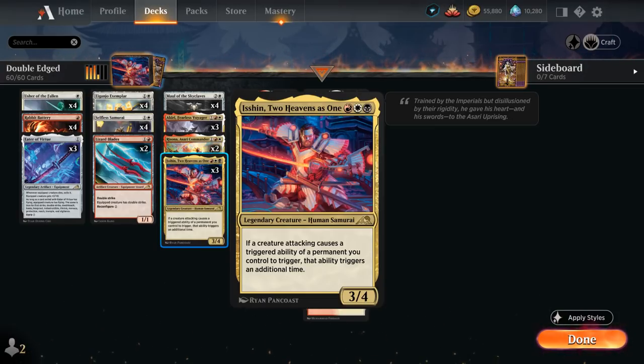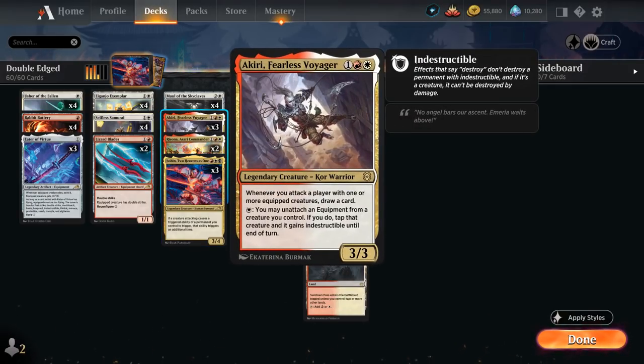Isshin works very well with all the new Samurai and Warrior cards from Kamigawa: Neon Dynasty, but it also works well with some old favorites like Akiri, Fearless Voyager — a 3-mana 3/3 Legendary Core Warrior. Whenever you attack a player with one or more equipped creatures, you draw a card, and with Isshin you get to draw two cards instead.